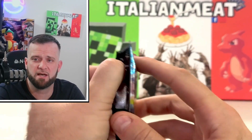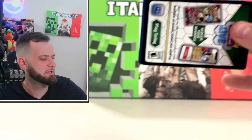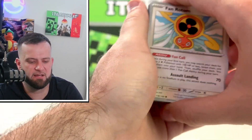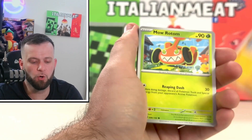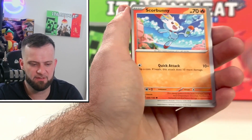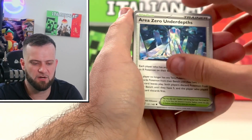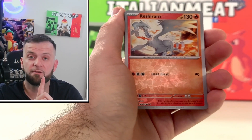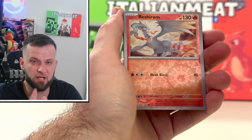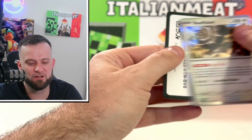Last pack — can we get last-pack magic out of our Stellar Crown Elite Trainer Box? Starting off with Fan Rotom, Monferno, Rotom. Scorbunny, Briar, Armarouge, Area Zero Underdepths again. Hootoot reverse, Raboot reverse — and the final card in our Stellar Crown Elite Trainer Box is... a Buffalant regular rare.